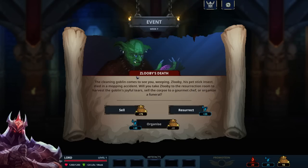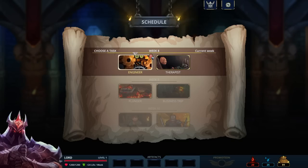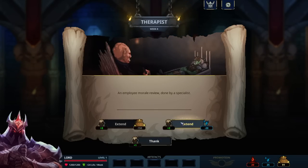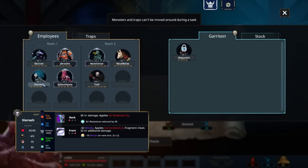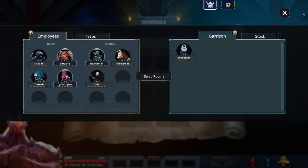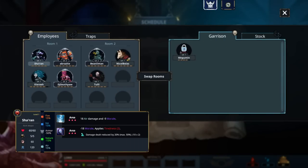Going to an event: the Cleaning Goblin comes saying his stick insect died in a mopping accident. Options are to take him to the resurrection room for cheerful tears, sell the corpse, or organize a funeral for 40 tears. I'll go for money since I need gold for leveling up units. The Therapist gives plus one or plus two morale to everybody — I'll take plus one morale since I'm only missing half a motivation point. Megumin is exempt in the Business Trip so she won't get the morale boost, but she's back in two weeks.